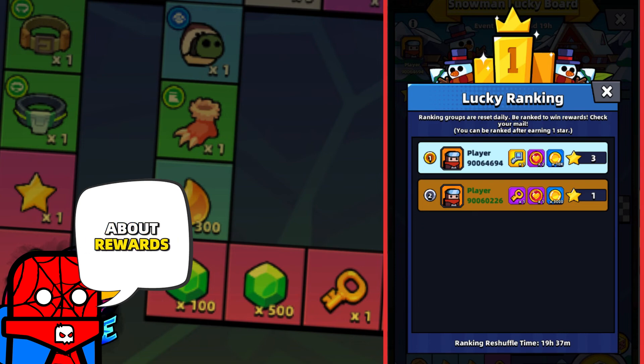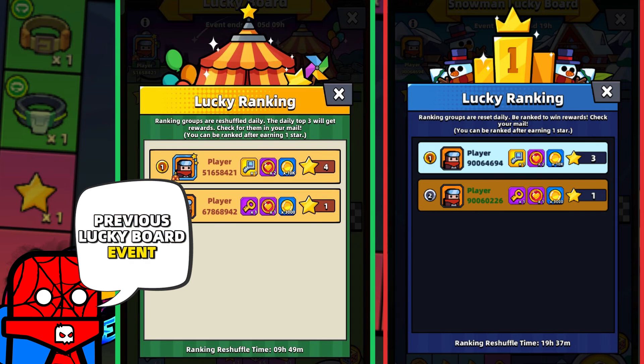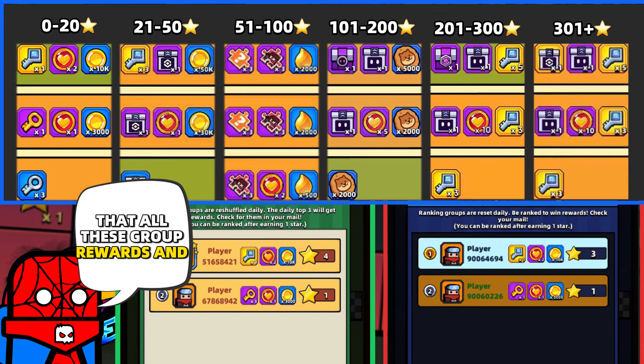Talking about stars and rewards, we have Lucky Ranking. From what I can see, the first group has the same rewards as during the previous Lucky Board event, so I believe all group rewards and the amount of stars needed to reach each group will be the same — but we'll only be able to confirm that on the second day.